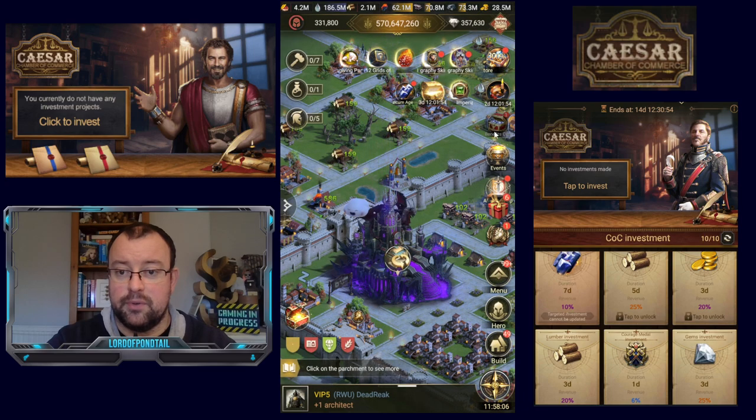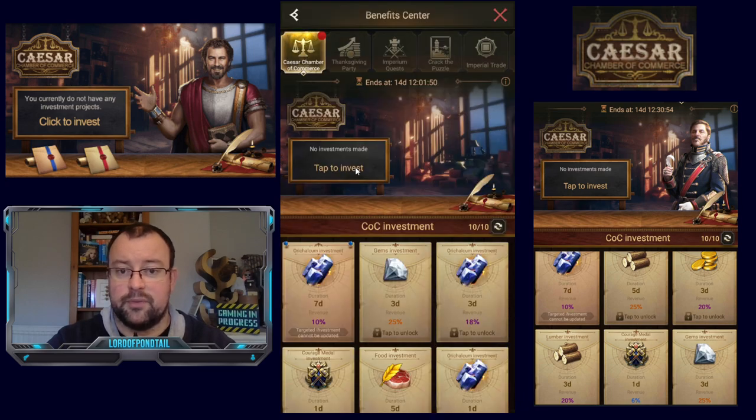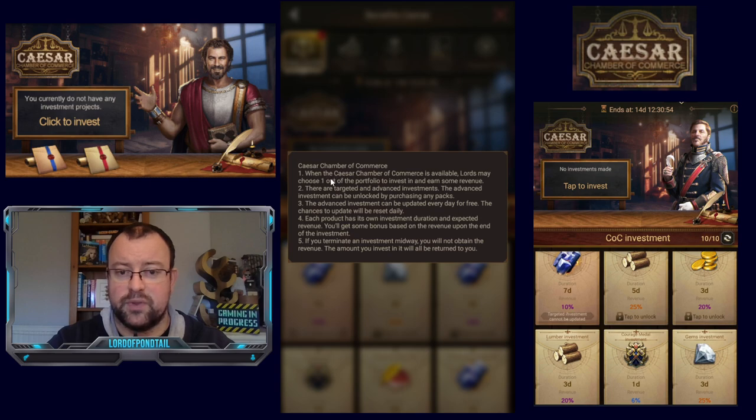So if we go into Benefit Center, CZ Chamber of Commerce — here we are. It's on for the next 14 days and 12 hours. If we click on the info icon it says: when the Chamber of Commerce is available, Lords may choose one out of the portfolio to invest in and earn some revenue. So it looks like this is going to be coming back into the game periodically throughout the year. There are targeted and advanced investments. The advanced investment can be unlocked by purchasing any packs — yes, of course there is a premium element to this. The advanced investment can be updated every day for free and the chances to update will be reset daily.